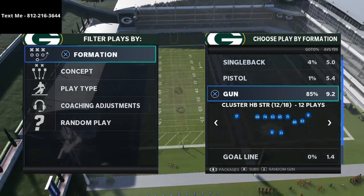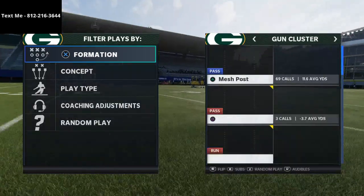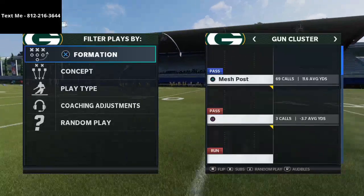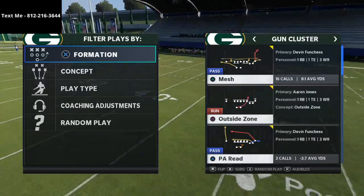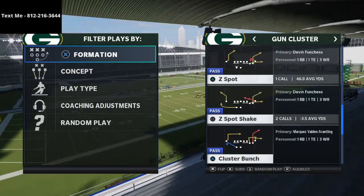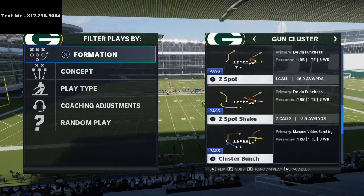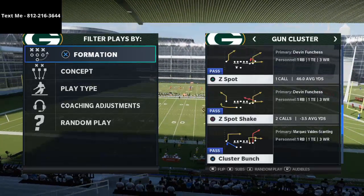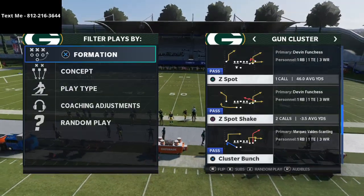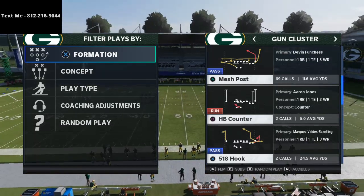I wanted to talk about the Gun Cluster formation. This formation has a couple of really unique things you can do from it. Cluster is a lot different than it was last year — there's a lot more nuances, a lot more things you need to be aware of. Rollout Corners is not as powerful as it was last year, but this mesh post play is still very, very effective from the Shotgun Cluster formation.